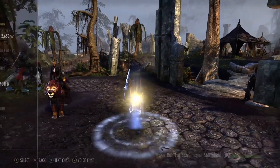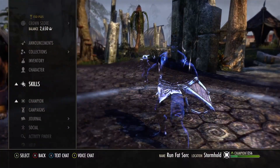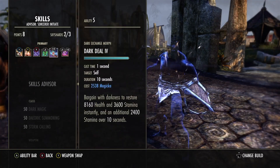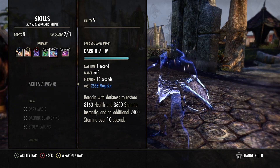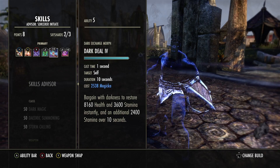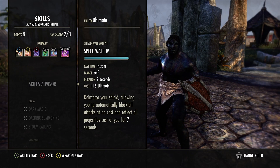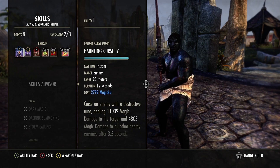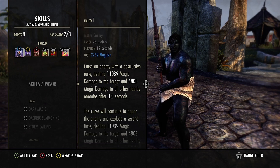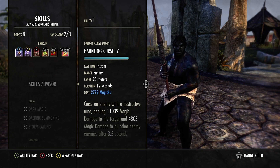We now have 3,586 physical and spell resistance, which is nice. Dark Deal also got buffed — it's now over 10 seconds with an additional 10%, giving a bigger, better heal. Spell Wall is still our ultimate of choice on the back bar to get snipers off of you. Haunting Curse is our one DoT on this build — it blows up twice, does a lot of damage, and the timing is still 12 seconds.